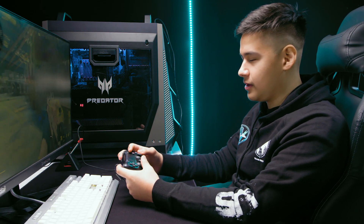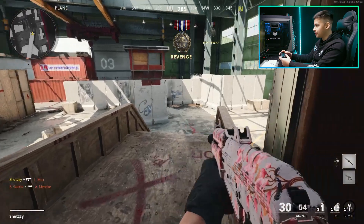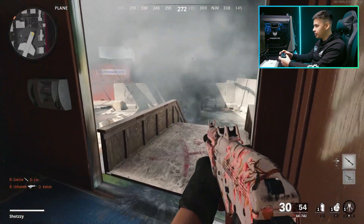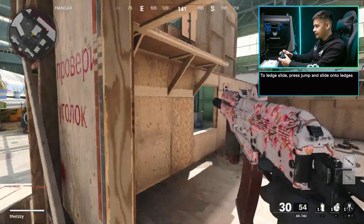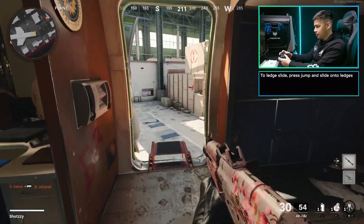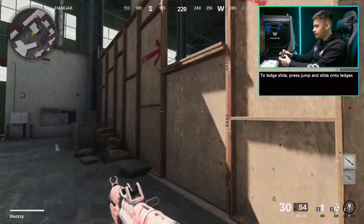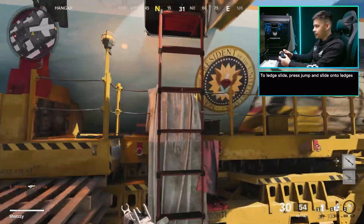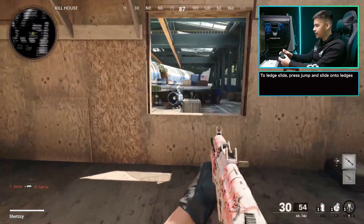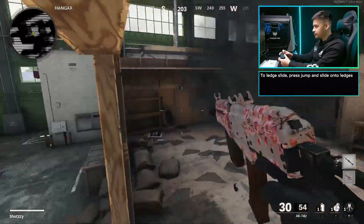Ledge sliding is in this game — it was in a lot of the Treyarch games — and it basically allows you to get a greater distance off a ledge. For example, if I'm at this ledge and trying to get there pretty quick, you just want to jump and then slide. It's a pretty good movement technique if you're ever trying to get to places faster. From here to there, you do the same thing off this little ladder ledge — you just slide, slide again, and then you get there really quick instead of just jumping off and trying to get to where you want to go. It's really much faster.